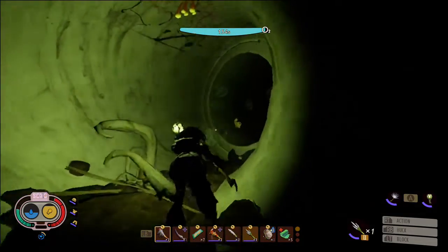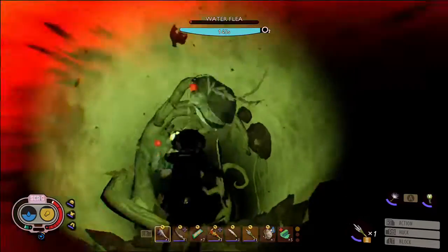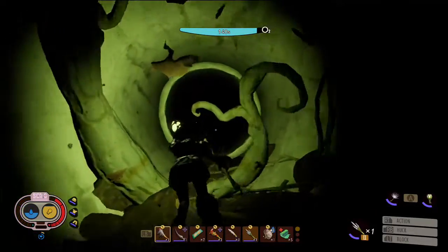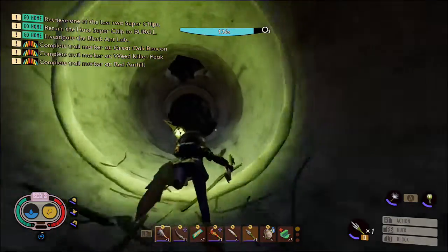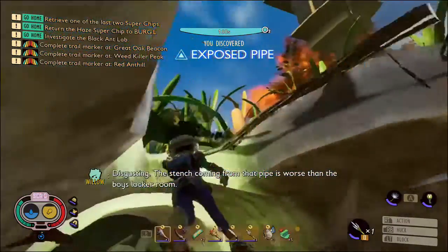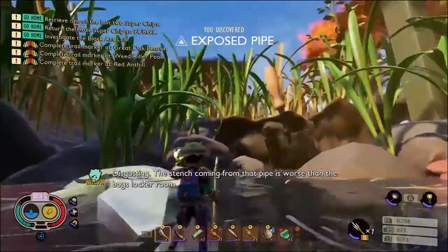Just up here we've got the final piece of soggy root, and behind that we've got raw science, a mega milk molar, and the sewage scabby scheme. Head back to the T-bend, take a breath, and go left. Continuing straight should lead us up to the exposed pipe, which brings us out next to the sandbox on the east side.